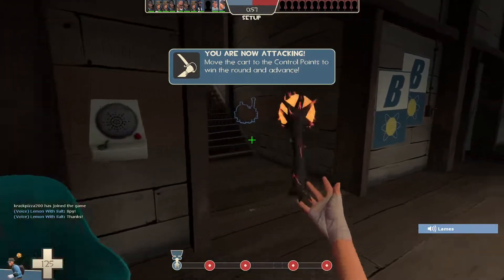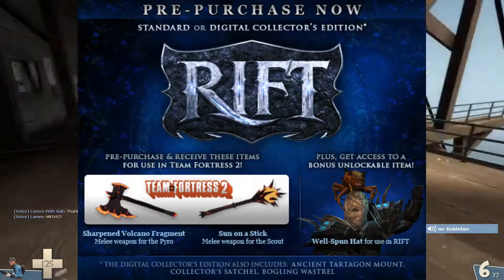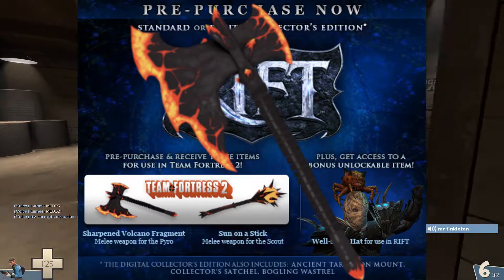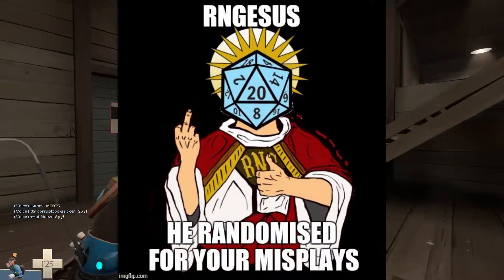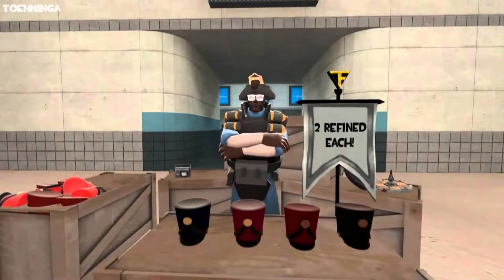The Sun on a Stick was added back in 2011 as a promotional item for the MMO Rift, alongside the Sharpened Volcano Fragment, both of which were granted in genuine quality to those who pre-ordered the game prior to March 1st of that year. Nowadays, if you want to get this weapon, you'll have to either pray to RNGesus for a random drop, craft one using two reclaimed metal and a Boston Basher, or trade for one.